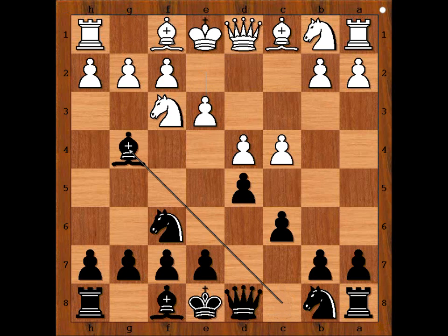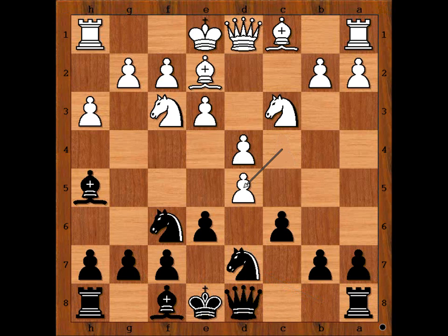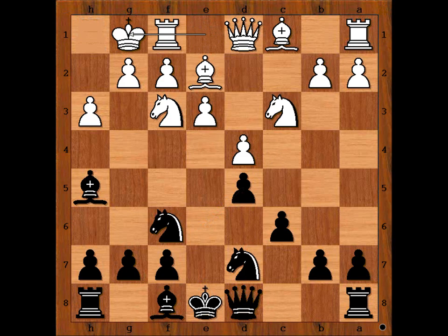E3. Bishop to G4 — developing the bishop before playing E6. Nc3. E6, attacking the bishop. Bishop to H5, unpinning. Nb7. C takes on D5, E takes on D5. After the bishop comes to D6, the knight can attack the bishop.